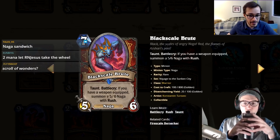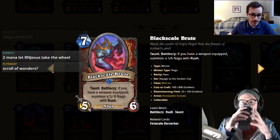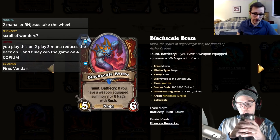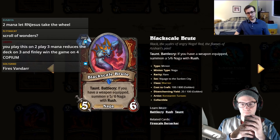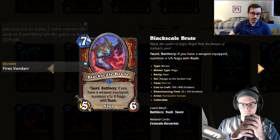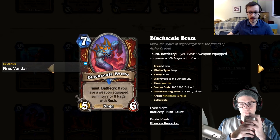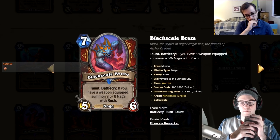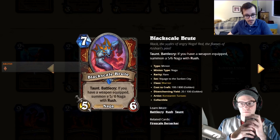Black-Scaled Brute: seven mana, five-six taunt, battlecry — if you have a weapon equipped, summon a five-six Naga with rush. Do you usually have a weapon on turn seven? That's when you play Rokara on seven. That's so bad. Even if you take out the weapon condition I'd still put it at a one.